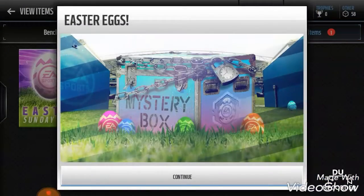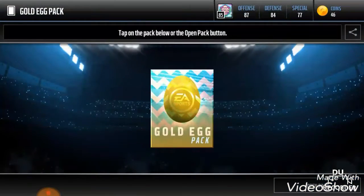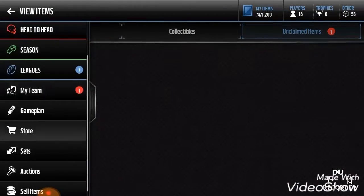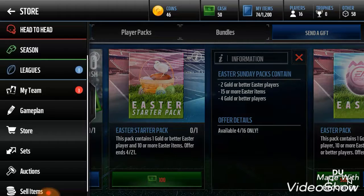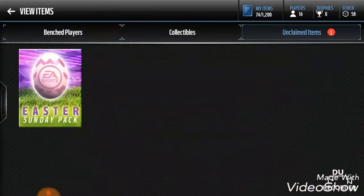In this last one, there's two, so it's going to give us gold eggs. The last one is two Easter players, two gold or better. Let's actually go to the store real quick and see what's in it — two gold or better Easter players, 15 or more Easter items, and four gold or better players.